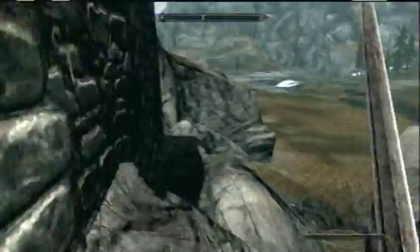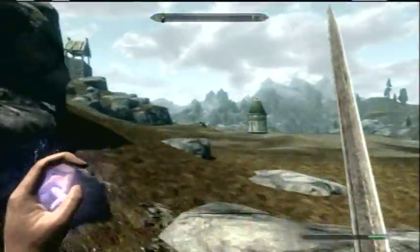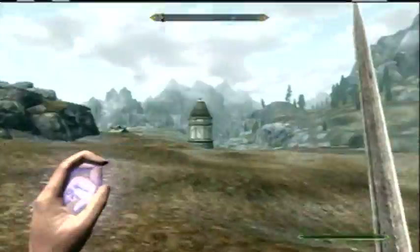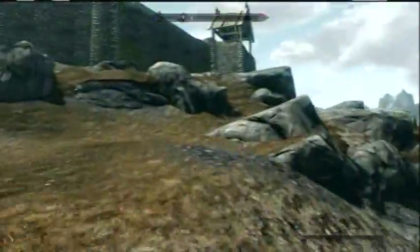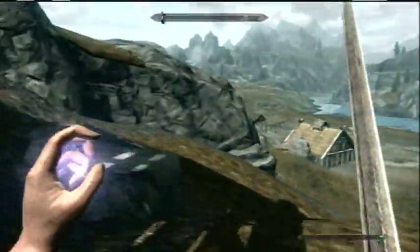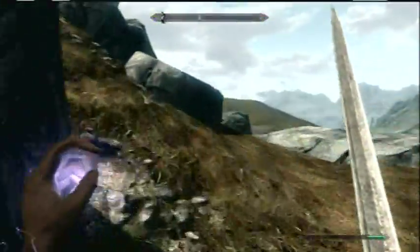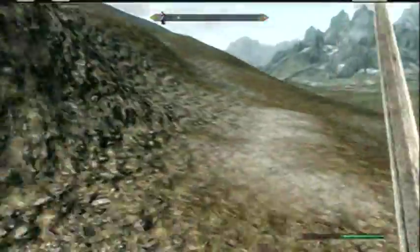You can get into like every chest on here, even underneath the main part, like in the middle where there's all those vendors. But they don't carry too much cash unless you do the speech glitch. One of them is easy to get to, the other two are really hard to get to. There's really no point to get into those when this guy carries double what a normal vendor has at the beginning.